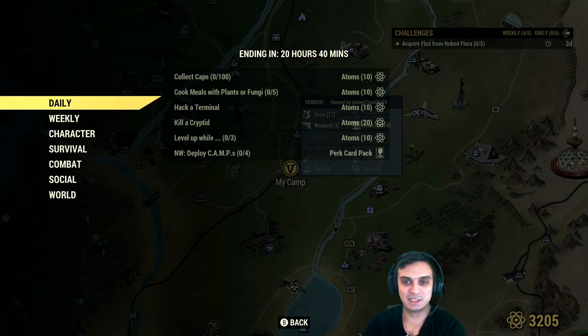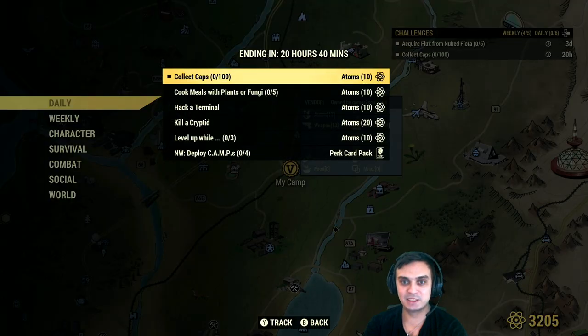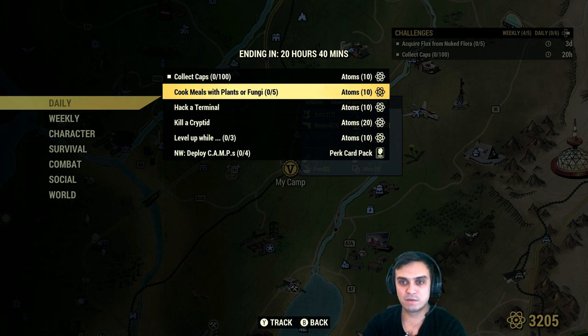Let's see what we got for the daily challenges. First, collect 100 caps — simple. Go to any vendor, sell something for 100 caps and you'll get yourself 10 atoms. Cooked meals with plants and fungi — also very simple. You pick up any plants or fungi, go to your cooking station, make sure to have some dirty water with you, boil it, make boiled water, and then cook your food. Done.